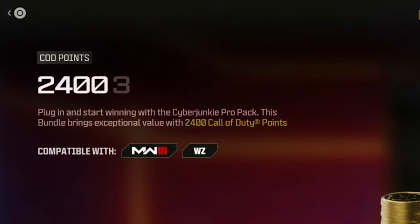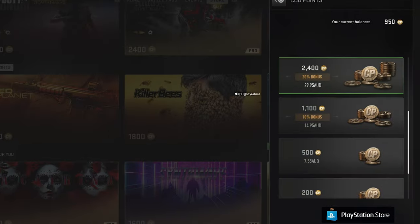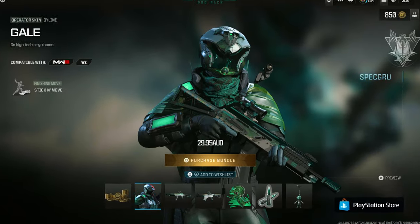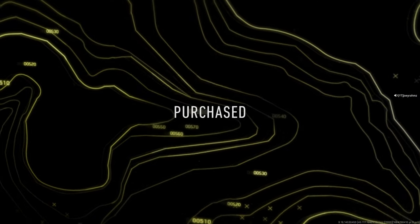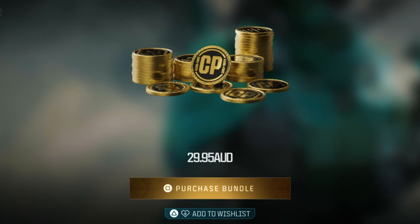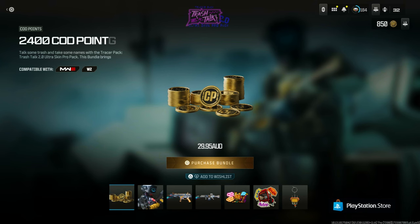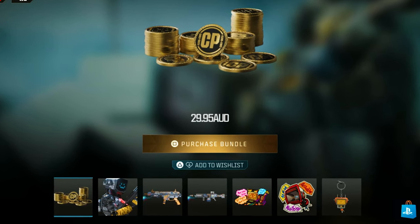There are multiple packs in the item store which are going to give you 2,400 COD points when you purchase the bundle. And if you look closely, 2,400 COD points cost $30. These packs also cost $30. That means if you purchase this bundle, you're getting 2,400 COD points for free. So why on earth would you buy COD points when you can just buy these purchase packs and get all the bonus items along with it.